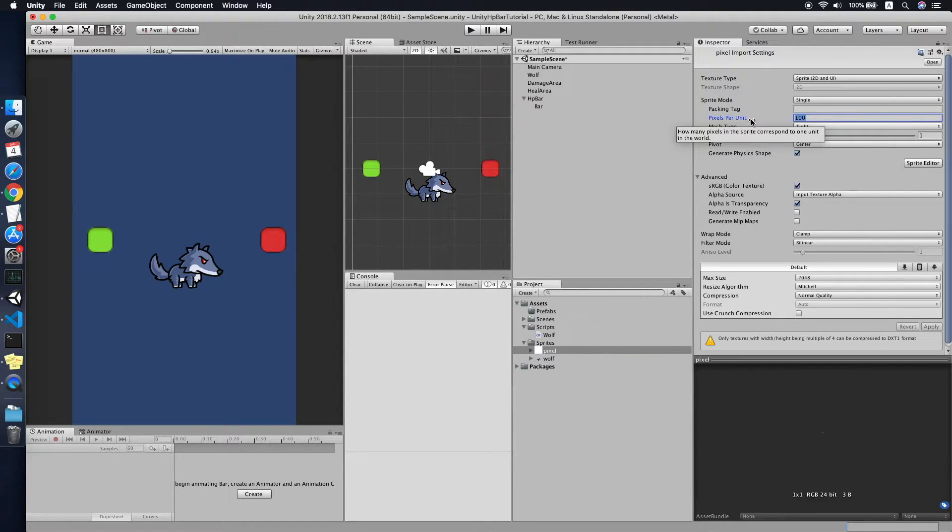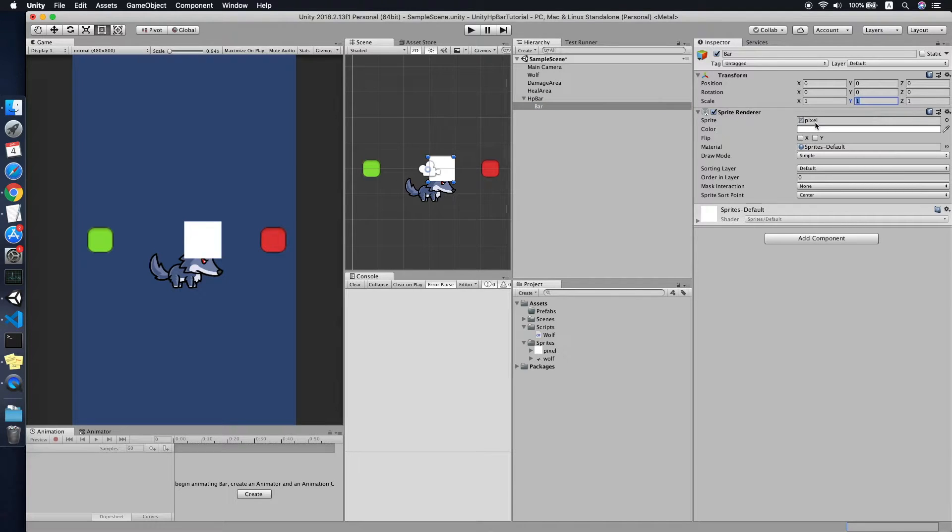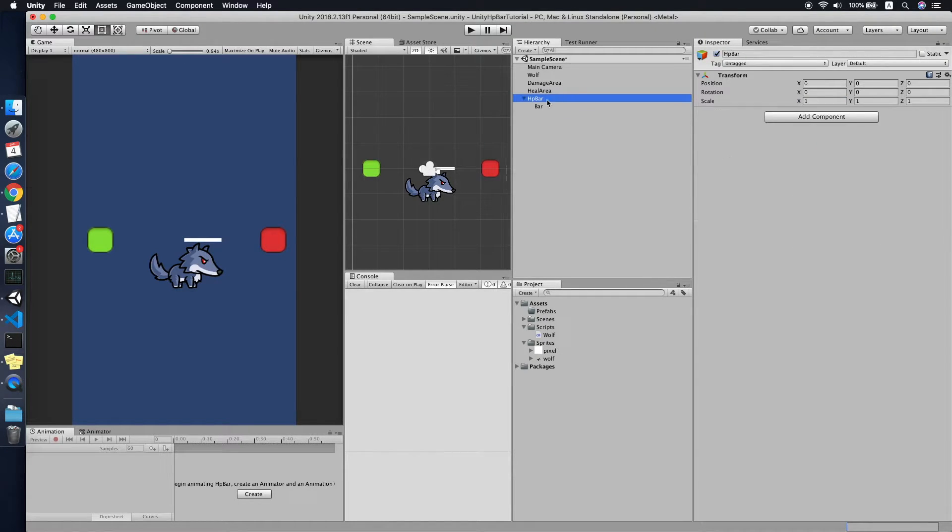Pick the white pixel sprite. Make sure your pixels per unit is set based on your game — I'm using 1 for now. Make sure the pivot is set to Left — I'll explain why later. Set the scale Y to 0.1 so it looks more like a bar.